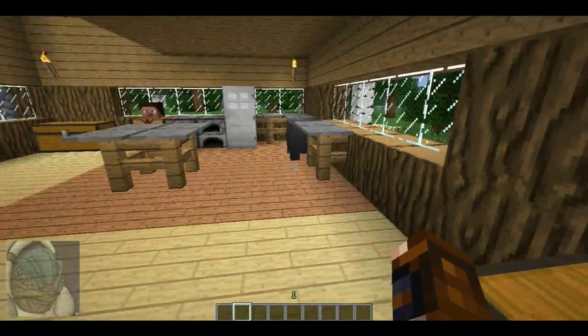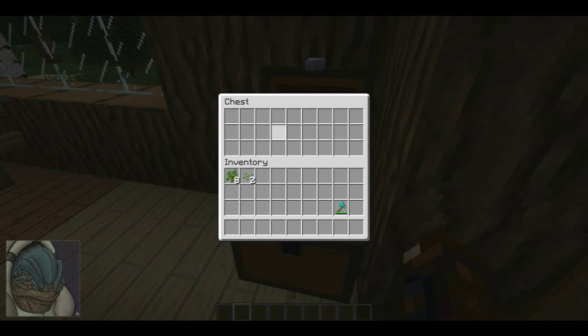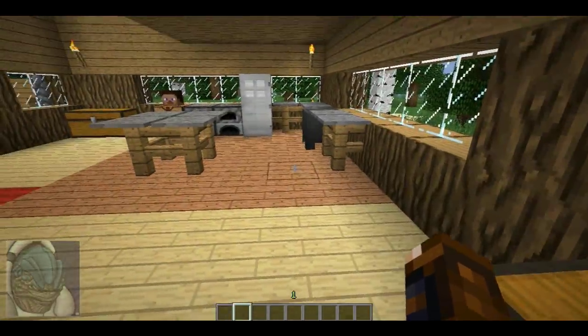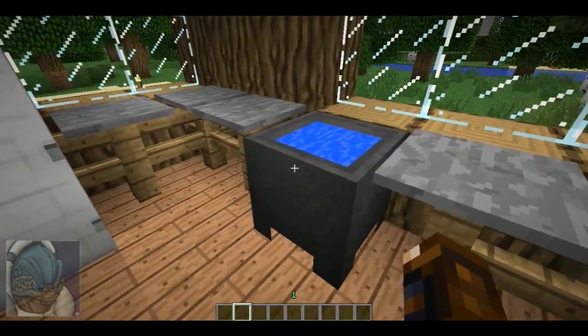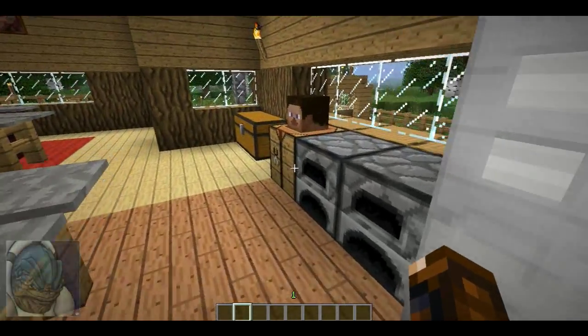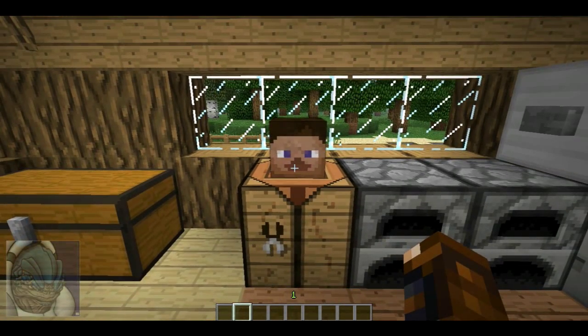The inside — the moment you walk in, there is a chest to your right which you can place anything; I keep it as like a regular dump chest. Right in front of you there is a kitchen, a fully functional working kitchen with a sink and a fridge. And over here there are two furnaces, a crafting table, and I put Steve's head there because I thought it looked cool.